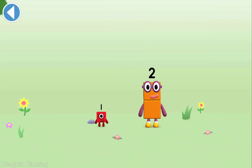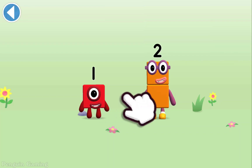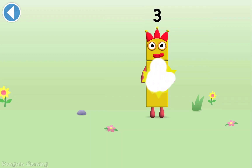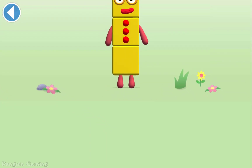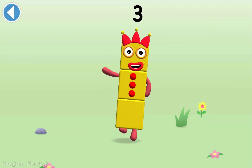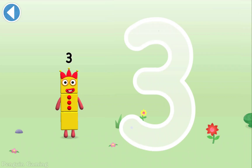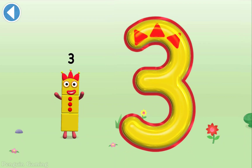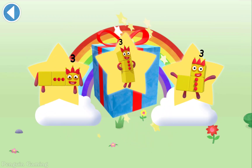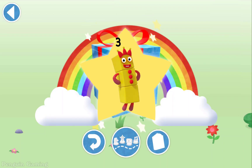You're about to meet Numberblock Three. Can you add one to two and make Numberblock Three? Drag Numberblock One onto Numberblock Two — hooray! This is Numberblock Three, made up of three blocks. Make a curve just like me, then one more and you've got three! Well done, you've unlocked a sticker — play again to unlock another sticker!